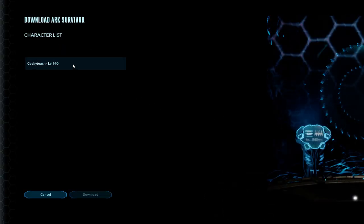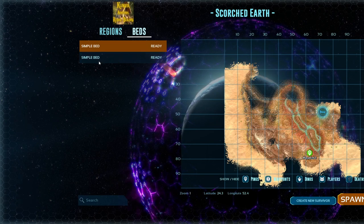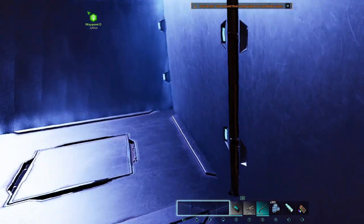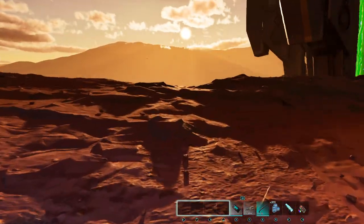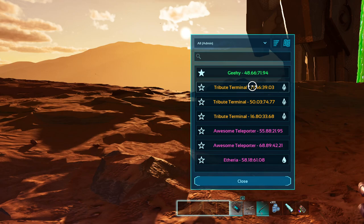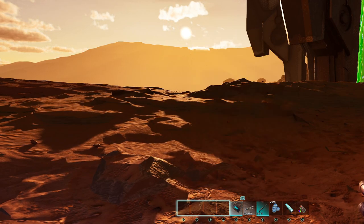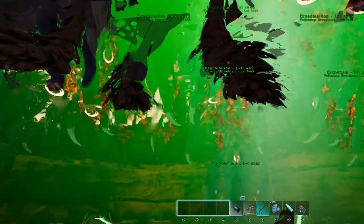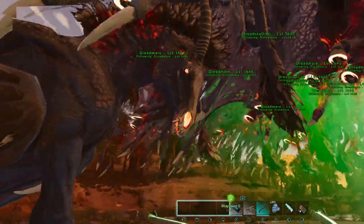I'm going to skip the Bob's Tall Tales. We have successfully beaten manticore with a herd, a flock, or whatever it is — a passel of dreadmares. Let me go down. They should all be at Green Ob. Which one is Green Ob? I'm here, so it's probably this one. Yep. We have made it. Well done, dreadmares. Well done.